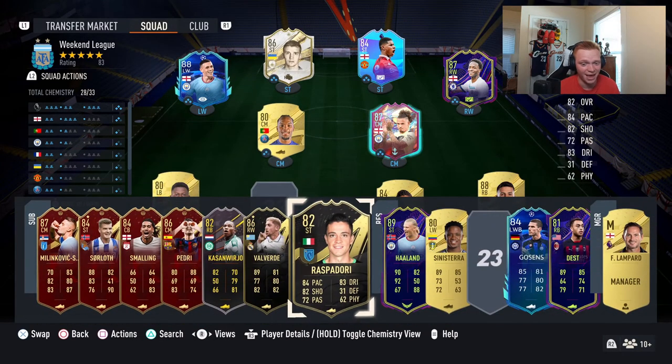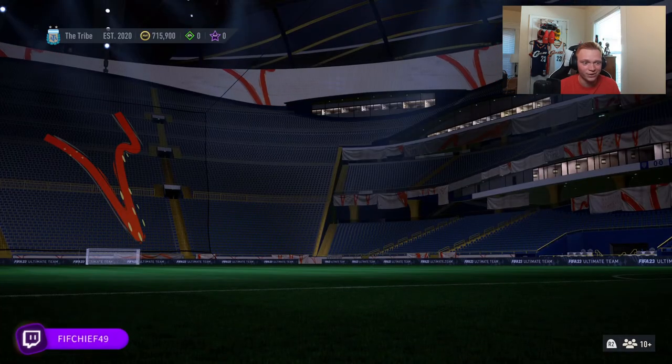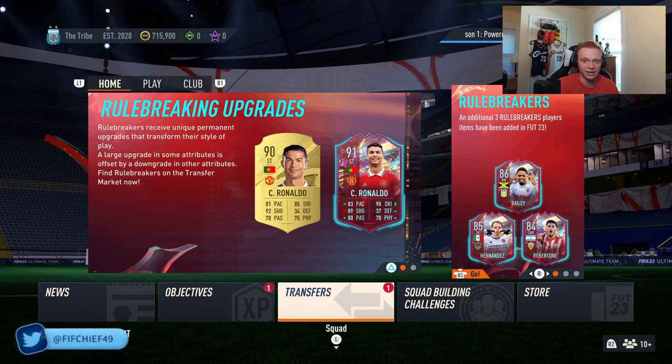And yeah, that is our icon pack and rivals rewards. Tomorrow we're going to be getting into Fut Champs and we'll have a little bit of a pack opening for Rule Breakers team one. But guys, that's going to be it for this video. If you did enjoy it, make sure to like, comment, and subscribe, and I'll catch you in the next video.